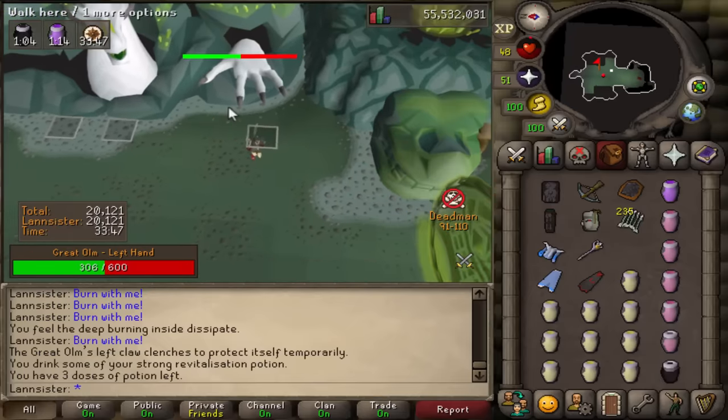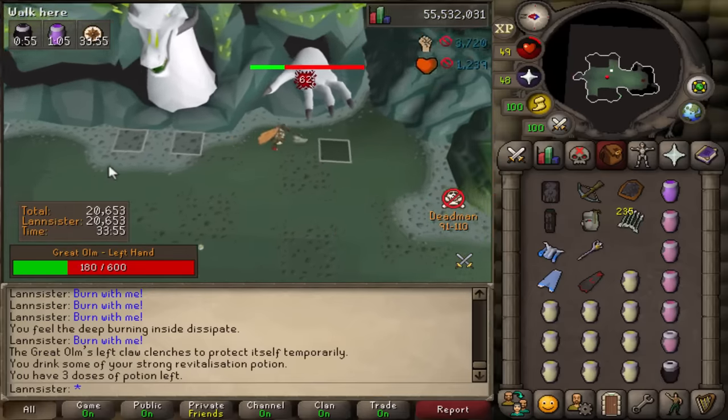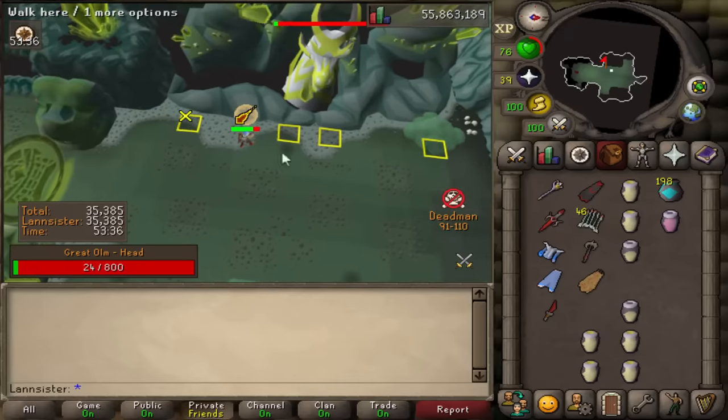I've been having some fun testing out Darox at raids, but the normal setup is much better. The drop rate is 3x, so we got basically 100k points.